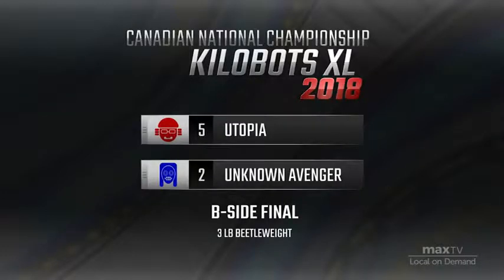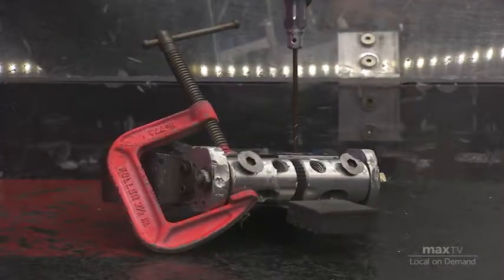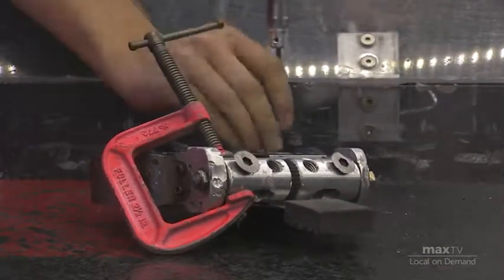These are the three-pound robots, the Beetleweights, also the B-side finals here. Dennis has Utopia over in the red corner, a very hard-hitting vertical drum spinner. And over in the blue corner, David, you can see driving around Unknown Avenger, which so far has done very well at holding up against these vertical spinners, surprisingly so.